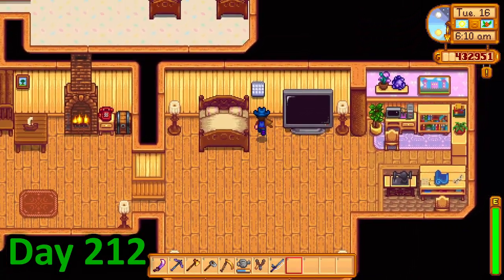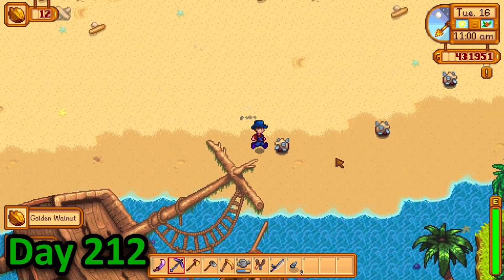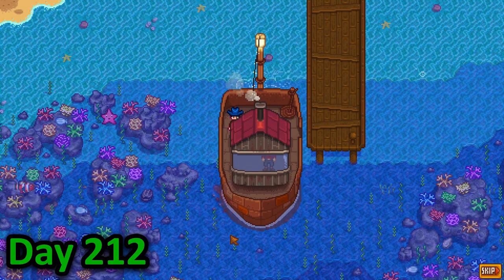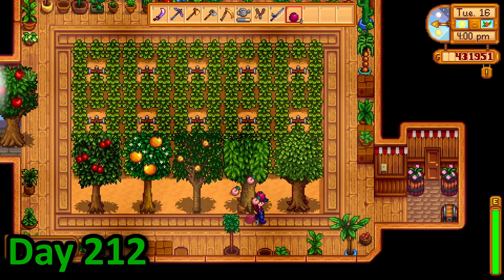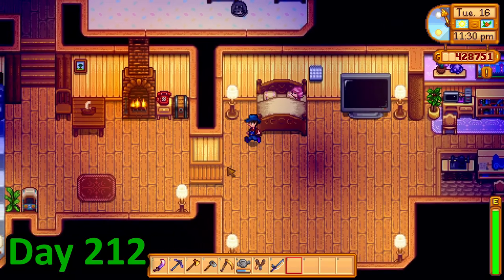On day 212, I decided to check on my wine before tending to my animals and heading straight to Ginger Island. There I broke a bunch of muscle rocks and talked to the frog again before taking the boat back home. I then cleared out my greenhouse before riding down to the night market where I bought some goods, then headed home to bed.